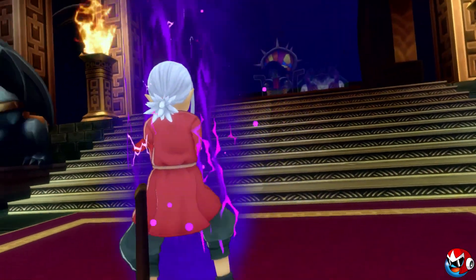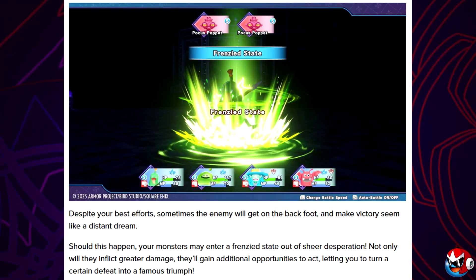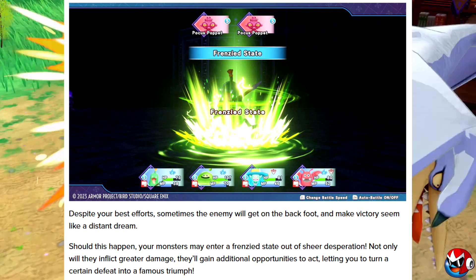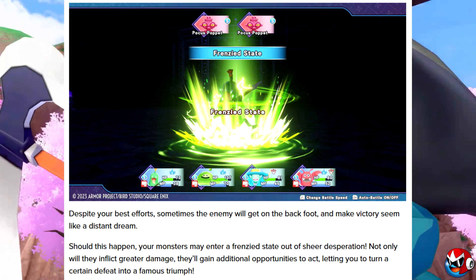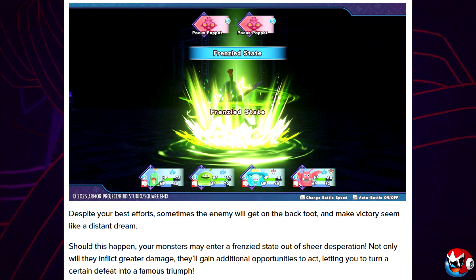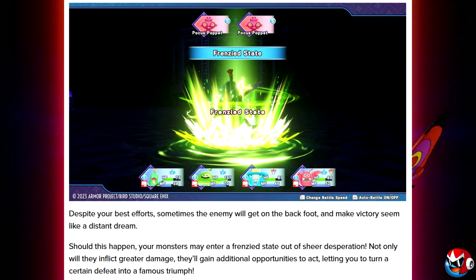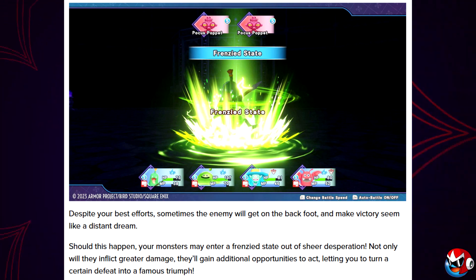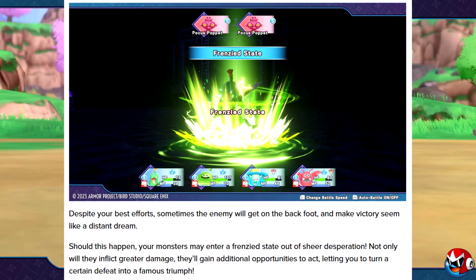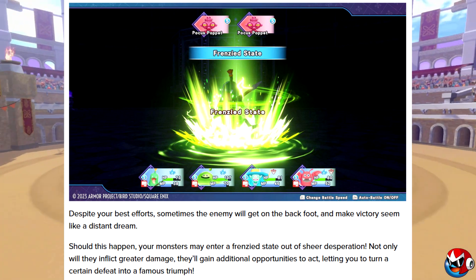I usually stick to tactics so monsters just pick what to do based on their abilities, but every once in a while — especially for boss fights — you'll want to take direct control. Should things get dire, your monsters may enter a frenzied state out of sheer desperation: not only will they inflict greater damage, they'll gain additional opportunities to act, letting you turn a certain defeat into a famous triumph. This seems like a new mechanic — like a tension system when you're getting beaten down.